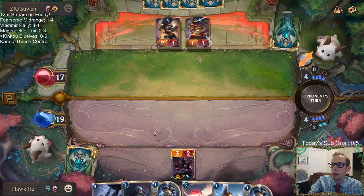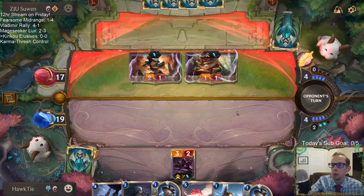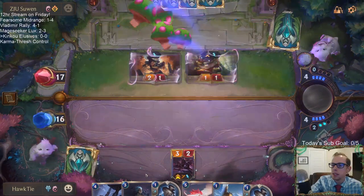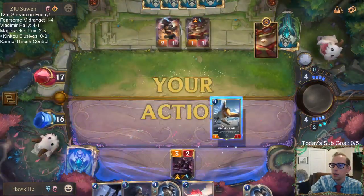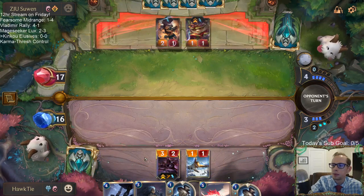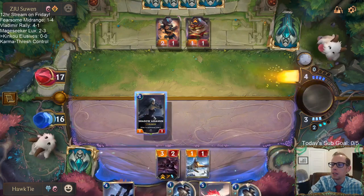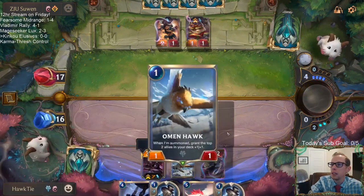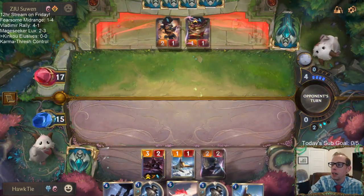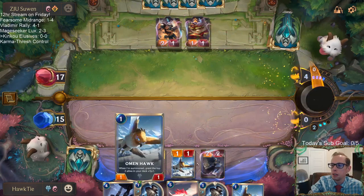They want to go straight to combat before I can play an elusive unit, but they also want to play units to pump the Greenglade Duo — so it's kind of a tough choice for them. Why not play Hawk and attack with it? I didn't have the mana last turn — I only had spell mana, and you can't use spell mana on units.